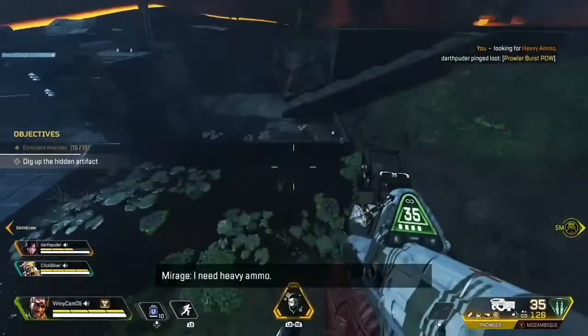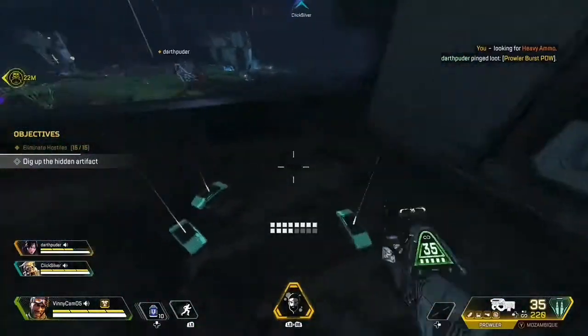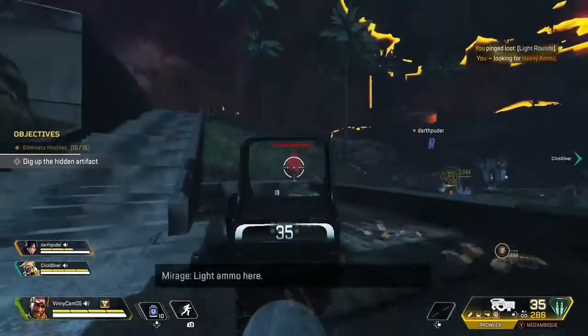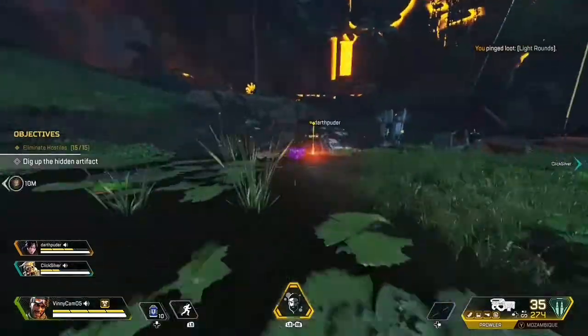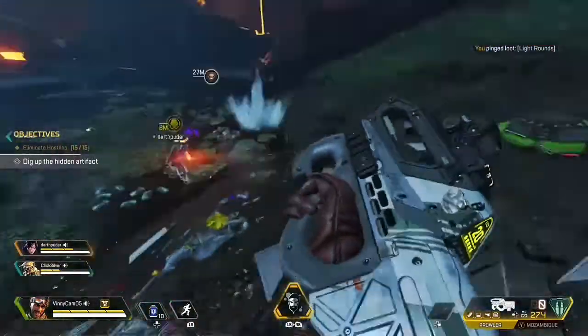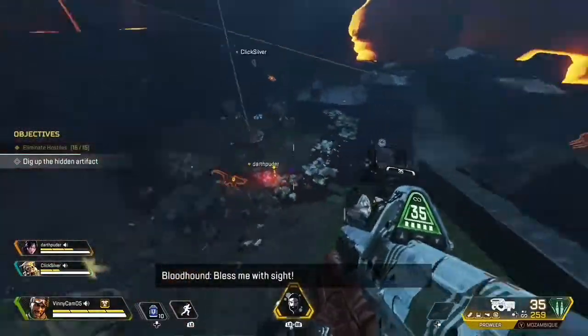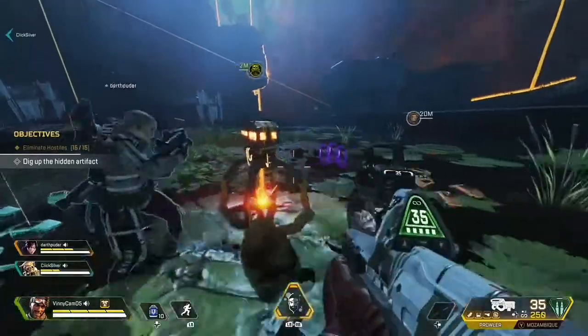I drop my light ammo and now we just have to dig up the hidden artifact once the drill is done drilling. So we just have to hold off these prowlers for a little bit longer, and then the drill will be done. This golden prowler is so fun to use — I love it.